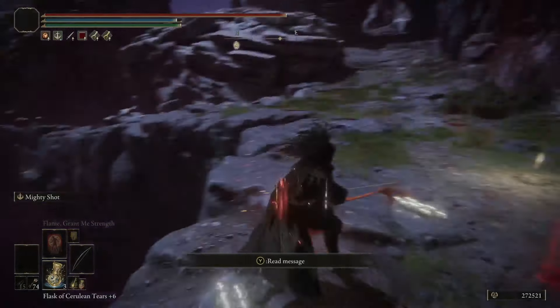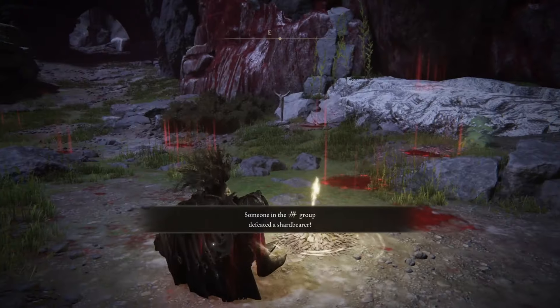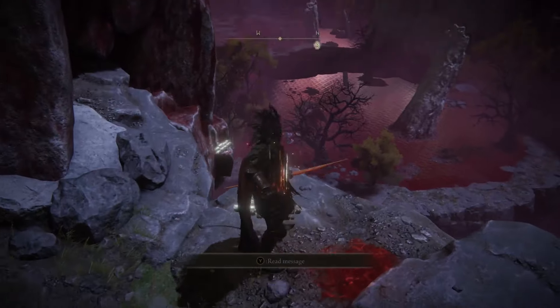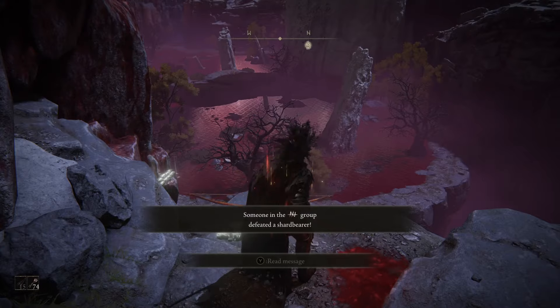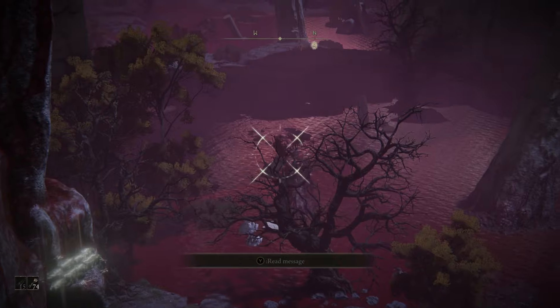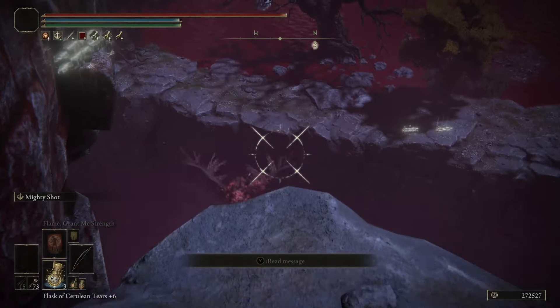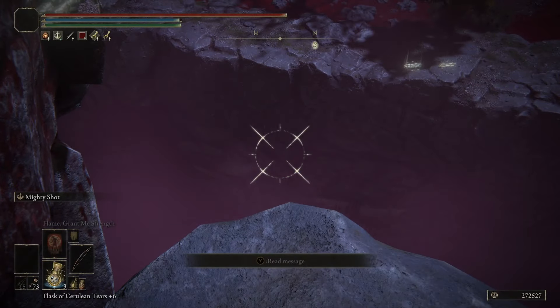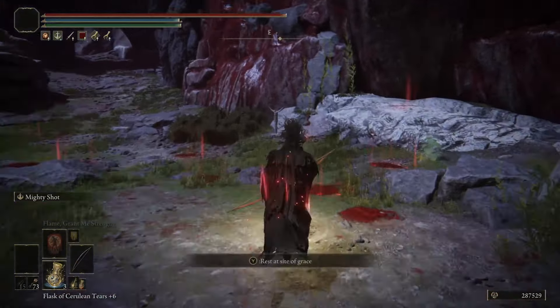So boom, we just made 30,000 in like 10 seconds — that's really good. Compare that to the 60,000 in five minutes you get for the giant dragon at Fort Faroth. That's the best early one though because all you need is a mace, and it takes about five minutes — or 90,000 if you use a Golden Pickled Fowl Foot. But this location is by far the best.